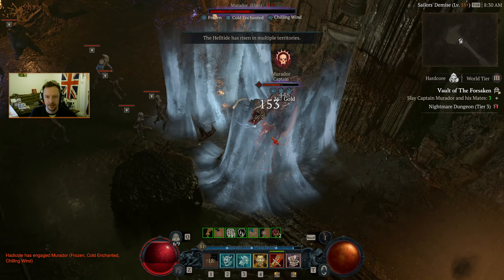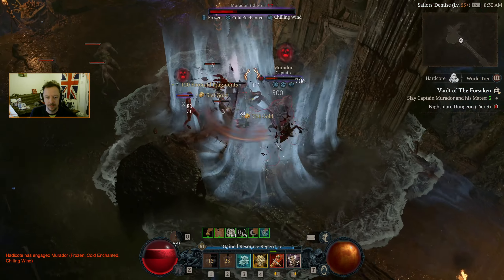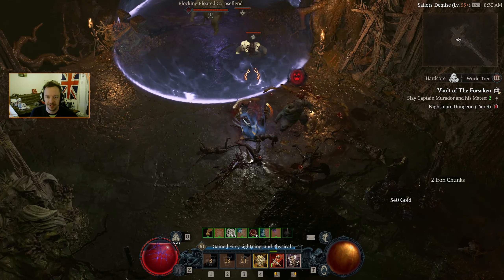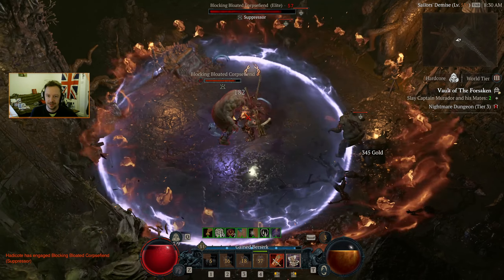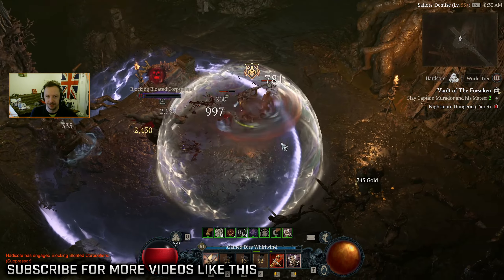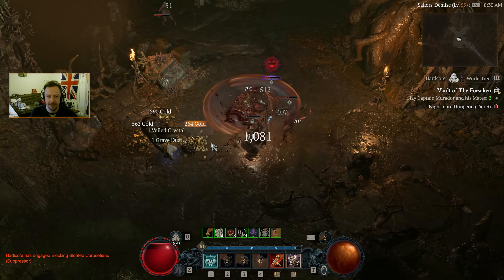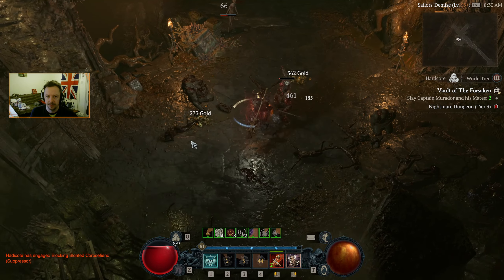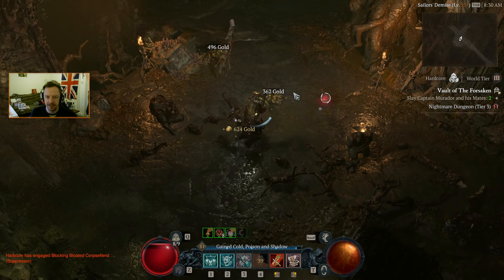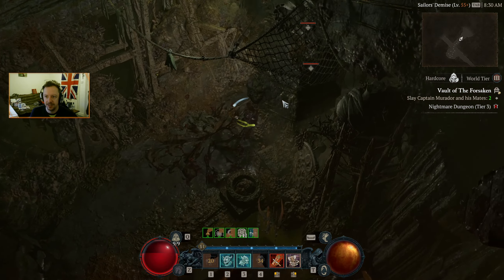I should check what level mobs we're fighting — 57. So this is actually perfect for us right now. I say perfect in terms of experience, not in terms of danger of course, because when things are super dangerous we always have that chance of dying.